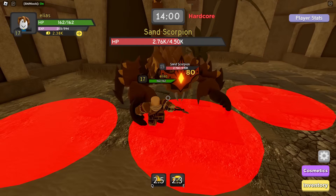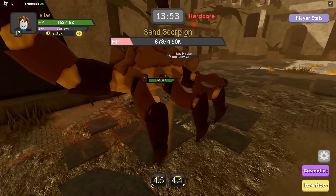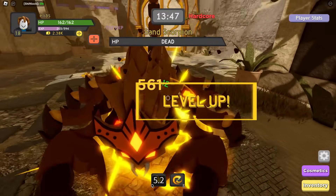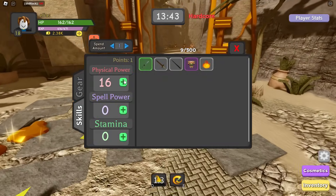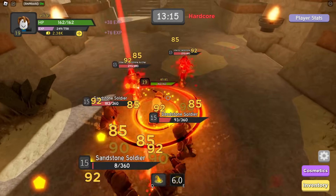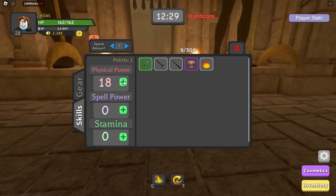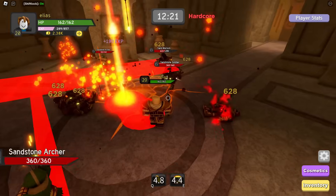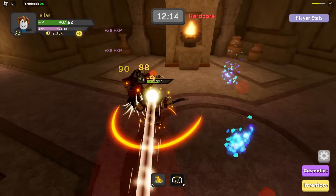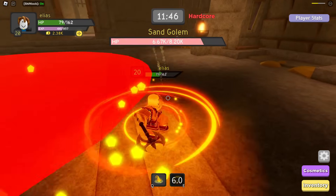Let's see how fast we can take down the Sand Scorpion. We're doing so much damage. He's running away from us. Level 18 and we're already almost level 19 — that gave us so much XP. Now we're level 19. We just leveled up to level 20.